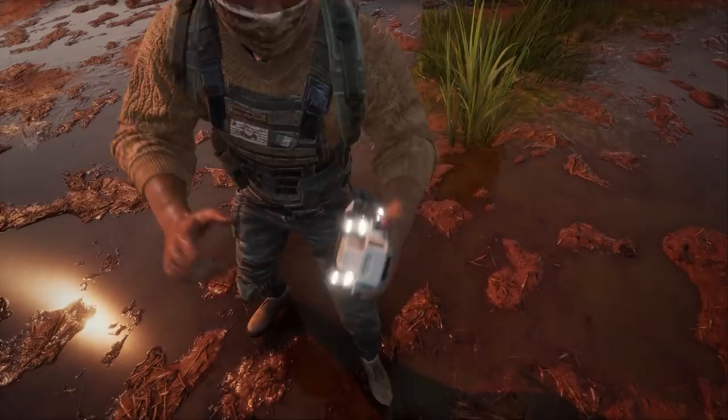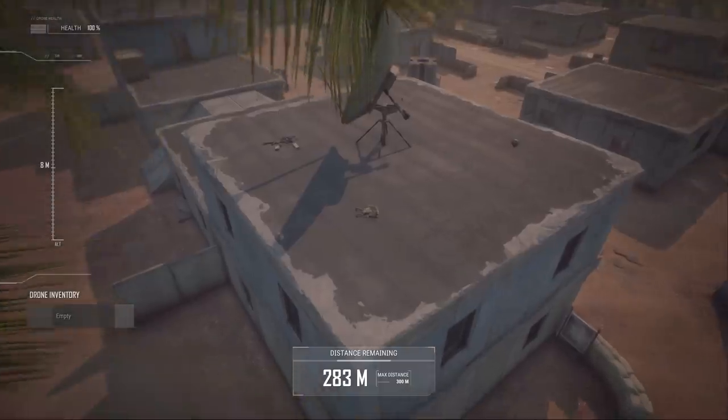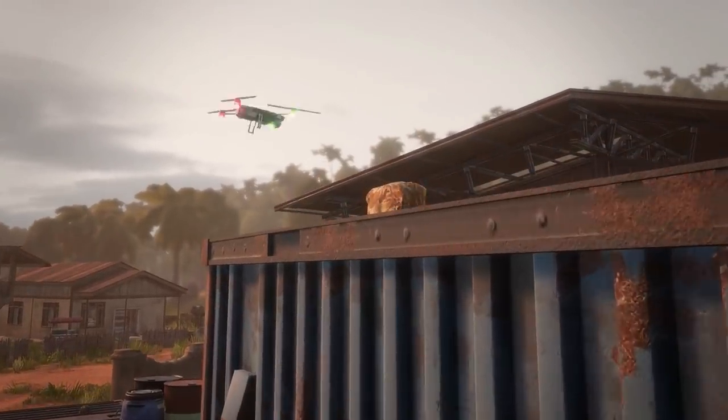Retrieving and repairing your drone will make it operable again, if you manage to get past whatever took it down in the first place. One last neat thing: your drone has an inventory slot, allowing you to pick up one single item and carry it back to you. You can pick your stuff up off the ground, or even from inside containers.